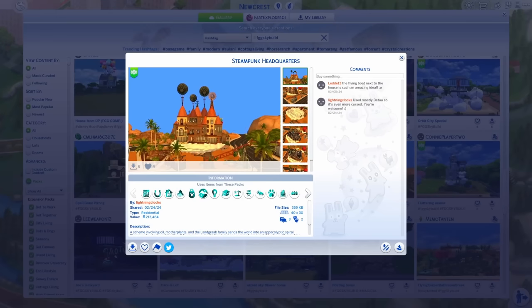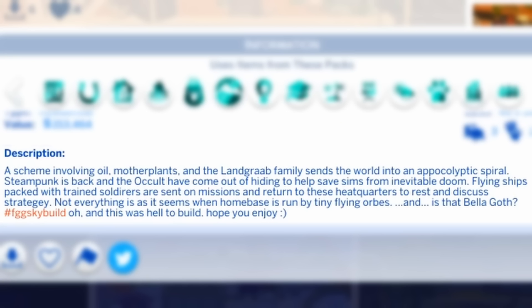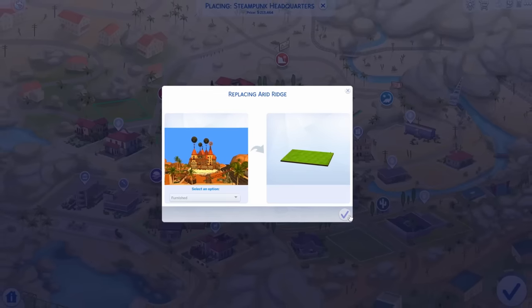The last build we're going to be looking at is Steampunk Headquarters by Lightning Clocks. 'A scheme involving oil, mother plants, and the land grab family sends the world into an apocalyptic spiral. Steampunk is back, and the occult have come out of hiding to help save sims from inevitable doom. Flying ships packed with well-trained soldiers are sent on missions and return to these headquarters to rest and discuss strategy. Not everything is as it seems when home base is run by tiny flying orbs. And is that Bella Goth? Oh, and this was hell to build. Hope you enjoy.' I can't even imagine how you would begin to build anything Steampunk in The Sims 4.